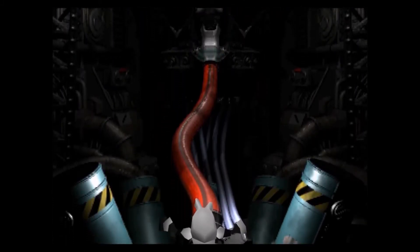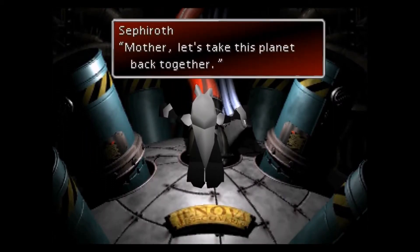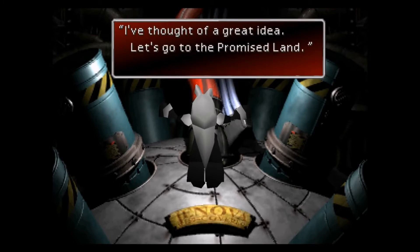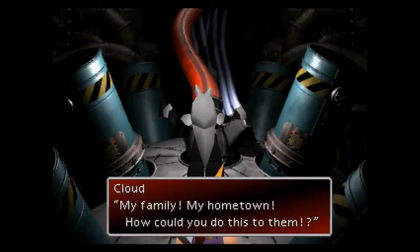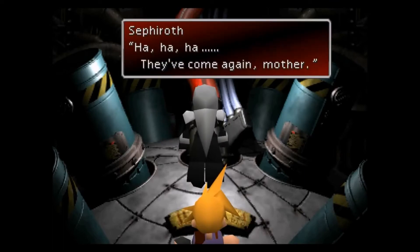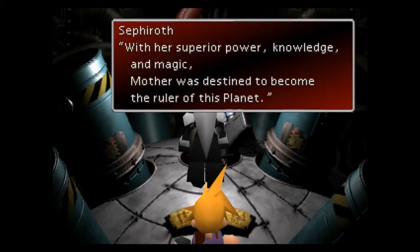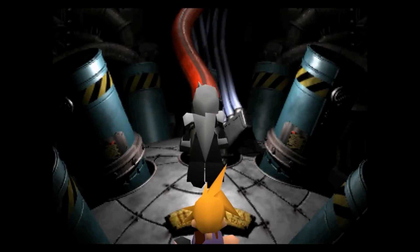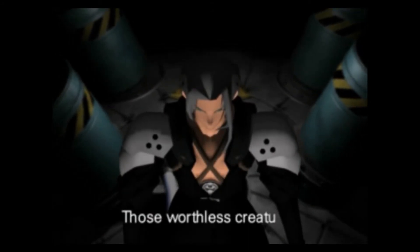Rather than grinding XP to simply get Fire 1, 2, and 3, why not have a one-tier materia? So instead of Fire 1, 2, and 3, it's simply just known as Fire. Then, with a skill tree similar to the Sphere Grid in Final Fantasy 10, each grid could have added damage, MP bonuses, defense against said element, and even support magic. People online have talked a lot about certain materia not being compatible with the remake — like the All materia, for instance — stating how can all enemies be targeted in an action-based battle system.